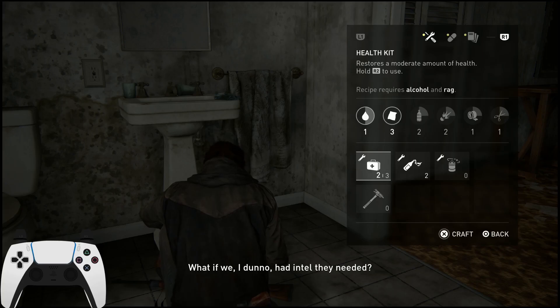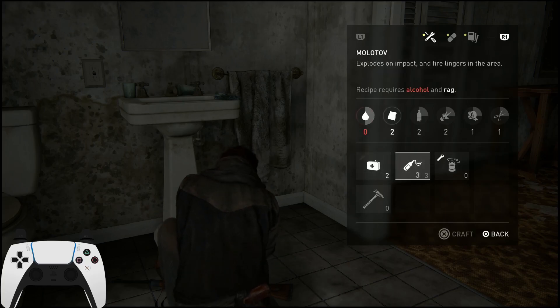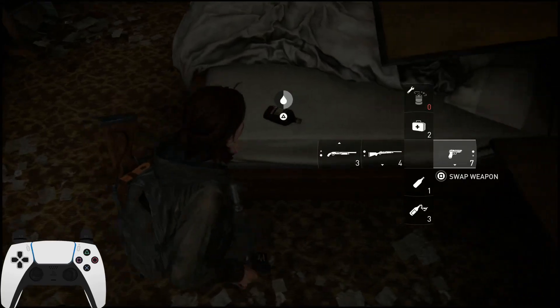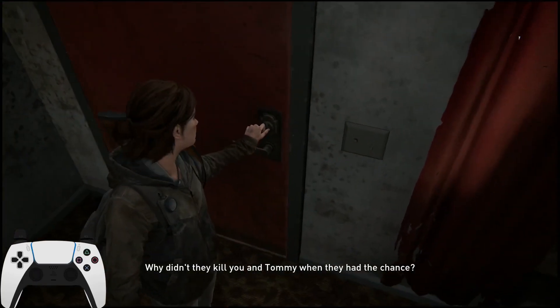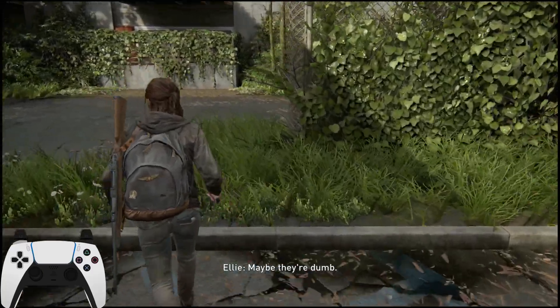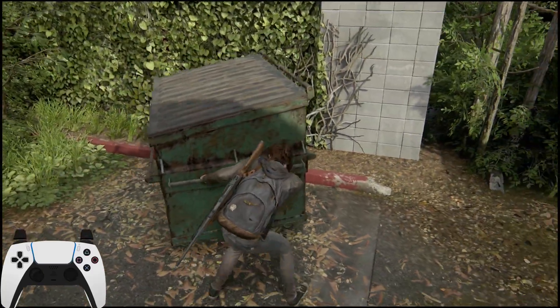If you're full on supplies, you can decide whether or not you want to craft something. There is a complete molly in Capitol Hill, but it's in an area I'm recommending you sneak past. I'm crafting a molly here to free up some inventory. If you do decide you really need to go in and pick up that molly, you might want to make a health kit here instead, so you're not full when you get to it.